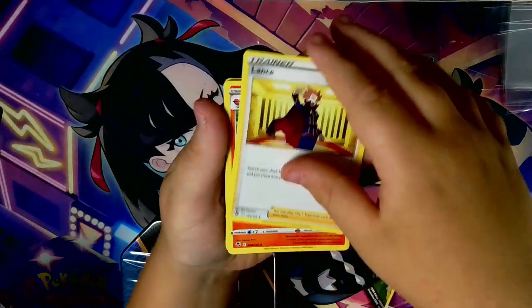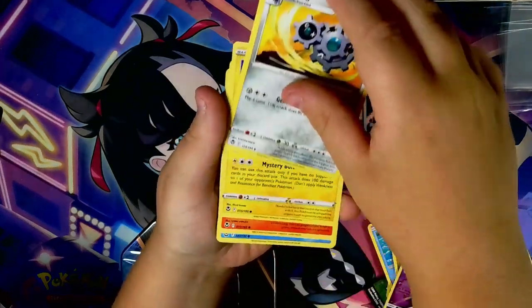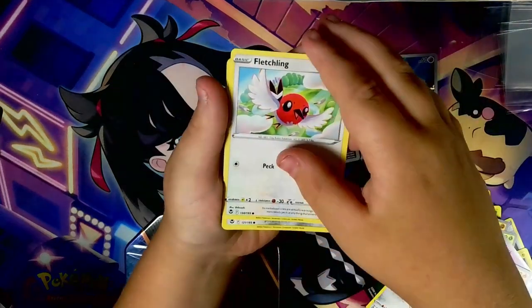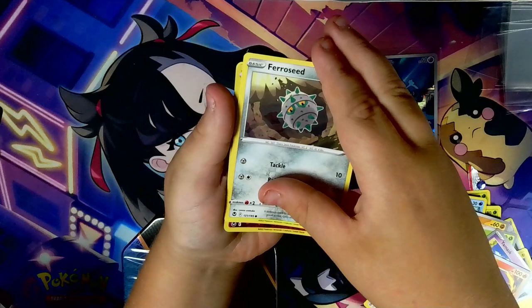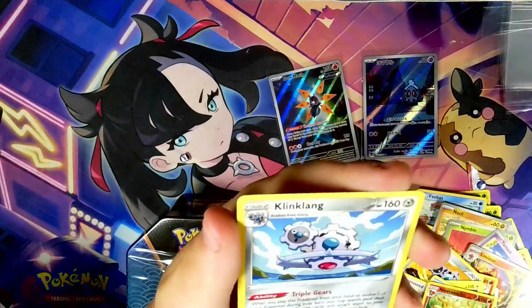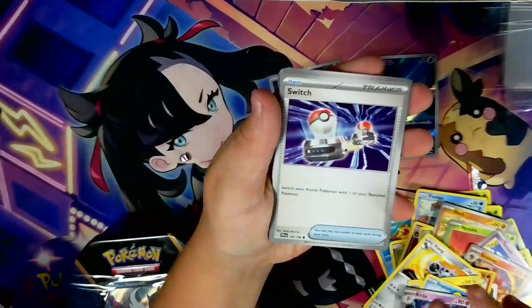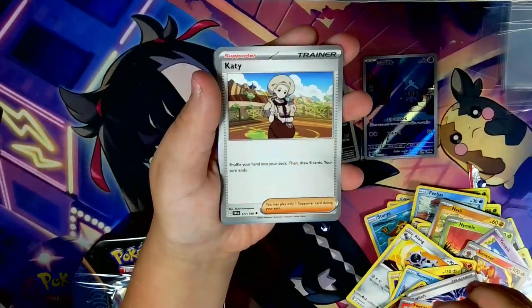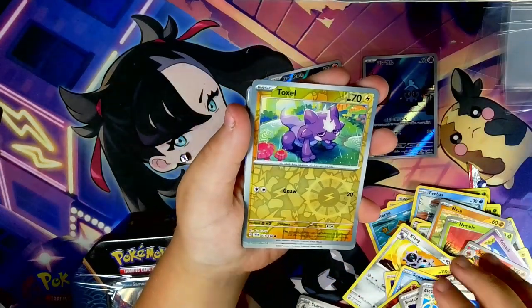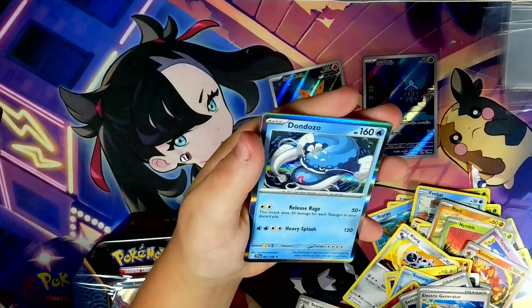Silver Tempest — we have Fire Energy, Lant. Not definitely anything for money. Fletchling, Clang, Stunfisk, Rollycross, Snorunt, Fletchling, Forretress. Nine Tails. And Klinklang. Then we have Dednea, Carrilla, Switch, Frocco, Cetitan, Staraptor, Electric Energy, Toxel, Starly, and Nodon Dozo.